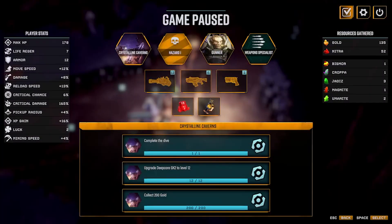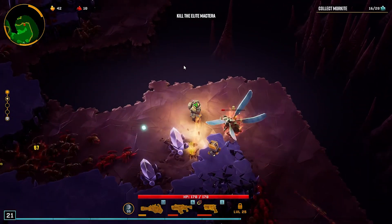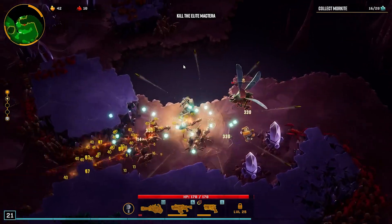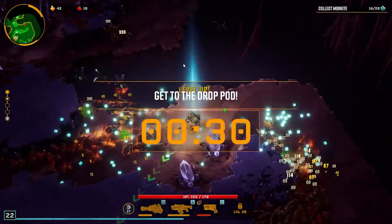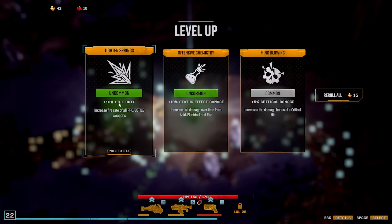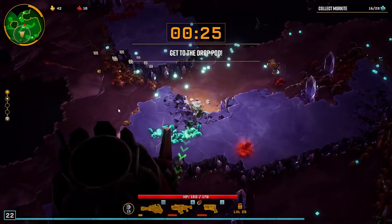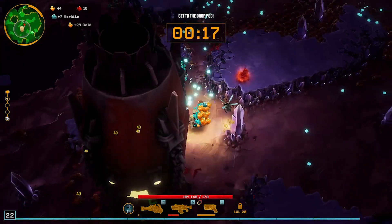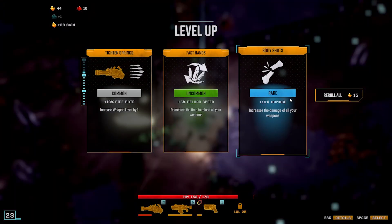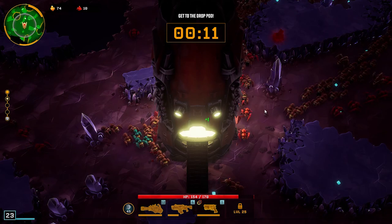The bugs are going insane — move, move, move! Objective completed, Miner — get to the drop pod before it heads back to orbit. Oh great, there's monkeyite here, and I found some more cogs. Well done, you got it. We got it actually. Just go for damage — that's a blue I wouldn't mind taking. Stage two completed. Alright, we're out of there.